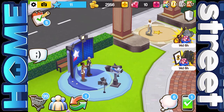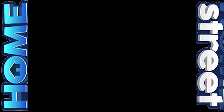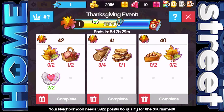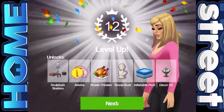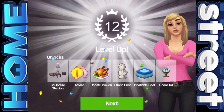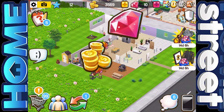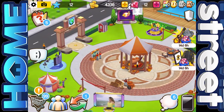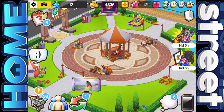The next game show starts in about eight hours — maybe we get like 24 hours off and then the new one starts. Quickly before we end — the Thanksgiving event is going well and we have levelled up to level 12! We've unlocked the sculpture station, advice, roast chicken, stone bust, inflatable pool, and four decor items. Rewards are a thousand coins and two gems. Thanks so much for watching — remember to check the link in the description, give the video a thumbs up, subscribe if you're new, and I'll see you guys soon. Bye!